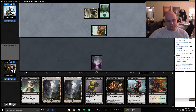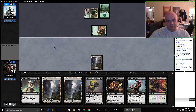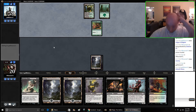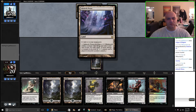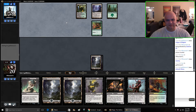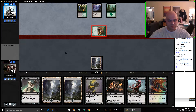So I would love to cast Wrench Mind here, but I don't think it would be very responsible to tap out when I have a removal spell. And if I tap out I could just die. Infect — oh my god. I mean, he doesn't have... although how can you afford an Ink Moth Nexus but not like Overgrown Tomb? That's weird. I don't even have that card because it's too expensive.